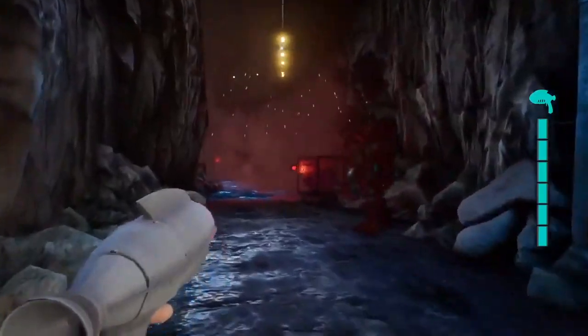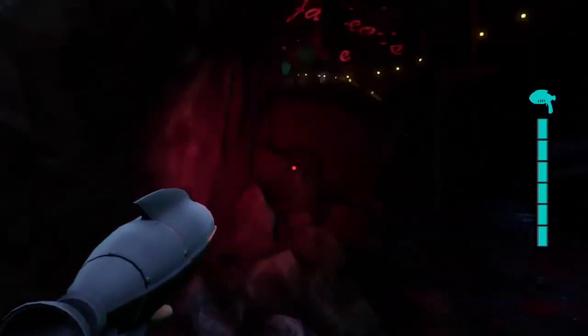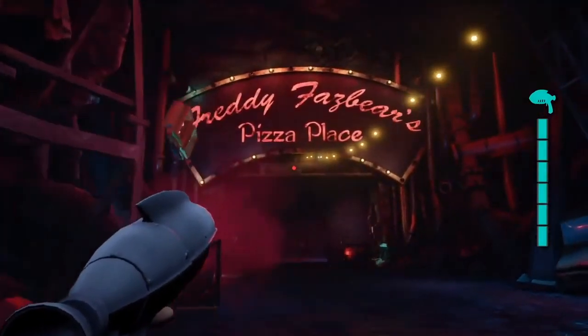When you go down there, there are some surprises. First of all, you cannot go back up the elevator — this is a one-time trip. When you get down there, you search around for a bit. It's a really underground place, really secret. Like, why would this place exist in the game? And then the lights turn on, and we see Freddy Fazbear's Pizza Place.